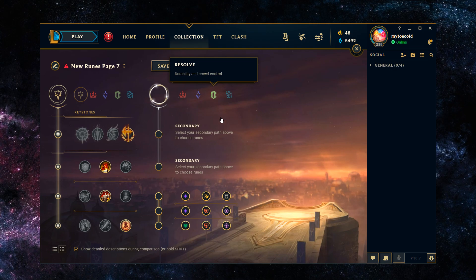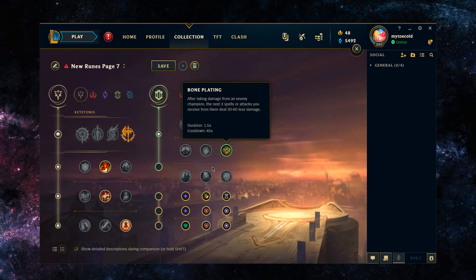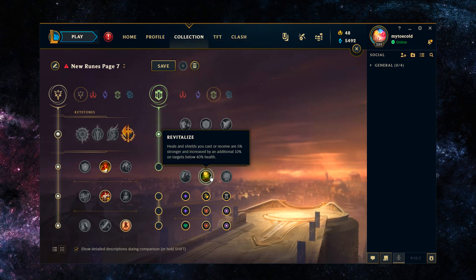For the secondary runes, you have really good options in Bone Plating or Second Wind and then Revitalize. Revitalize is basically a must for top lane Zac as you're always picking up your blobs and healing from them. Revitalize is also going to combo well with Conquer and Triumph. With Revitalize, heals and shields you cast are received 5% stronger and an additional 10% on targets below 40% health — so again, whenever you're lower on health this is more useful.